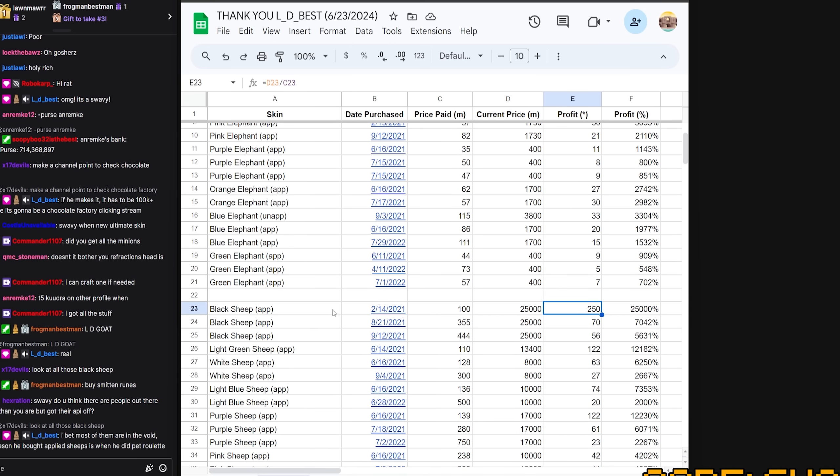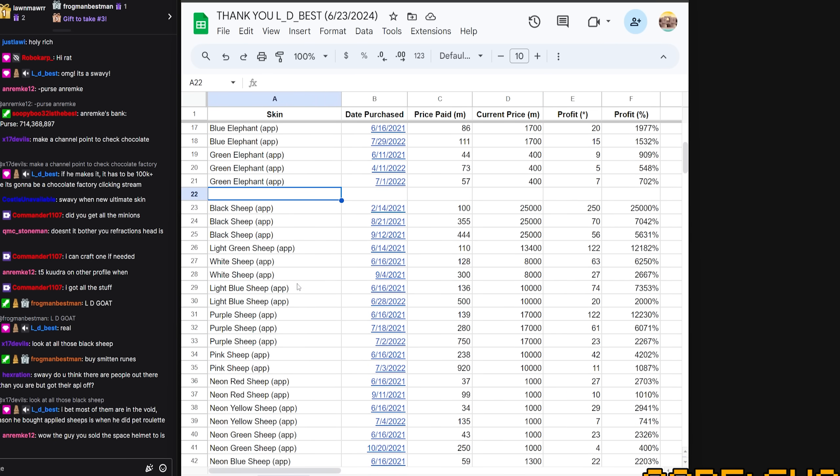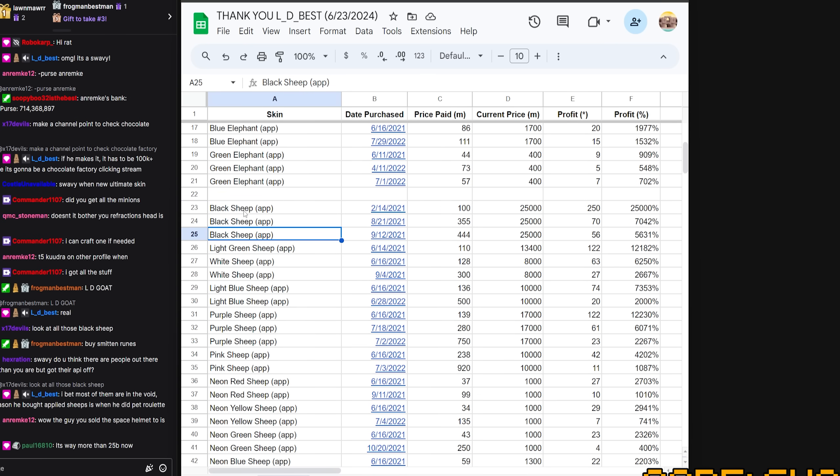The wild ones to really point out: I bought an applied black sheep on February 14th, 2021 — three years ago — and I paid 100 million coins for it. The current price is at least 25 billion now, which is super ridiculous — a 25,000x return — assuming I still have this one. The thing is, when I was going through making this, I still have a lot of these skins, but I certainly don't have three black applied sheep right now or three purples.